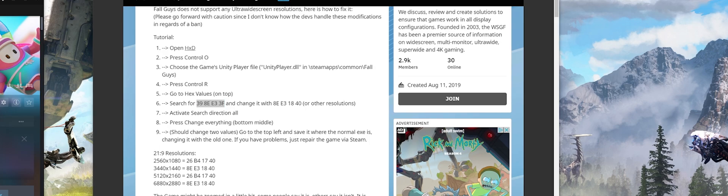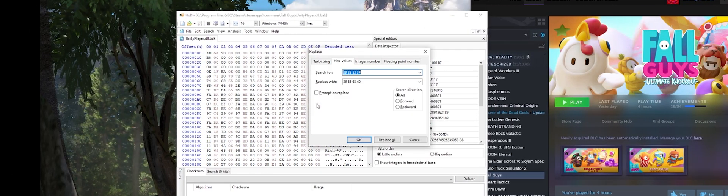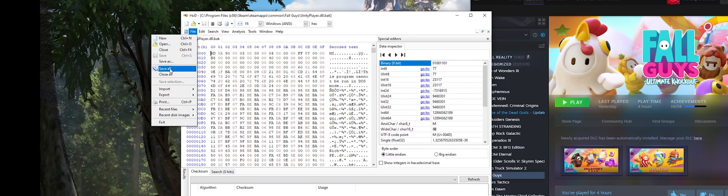Copy those values and go back to the hex editing program, then press Ctrl-R. You'll get the find/replace dialog — go to the Hex Values tab, and type or paste the original hex values in the search field. Then replace it with your hex values corresponding to your resolution. I have 5120 by 1440, which are these ones right here. Paste it in with Ctrl-V, set the search direction to All, then click Replace All. Then go to File and Save or Save All.